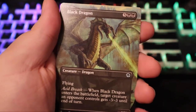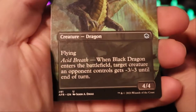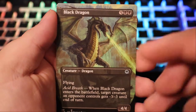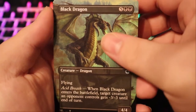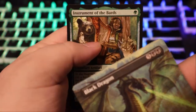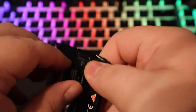Oh baby — full art Black Dragon, let's go! Oh my god, that artwork is so cool. Art by Jason A. Engle — nice work. This is borderless — I'm not sure if it's full art or borderless but still awesome. And then Instrument of the Bards — legendary artifact, nice nice nice. You know what, I'm gonna put this Black Dragon in a sleeve and then move on to the next pack.